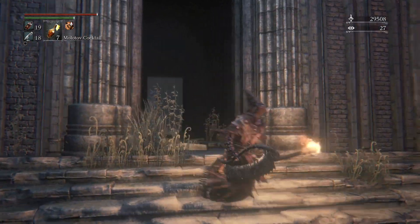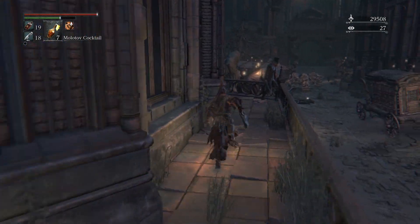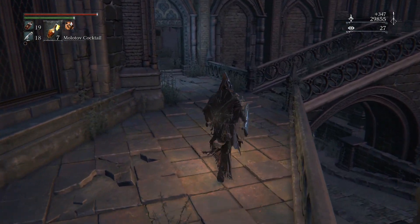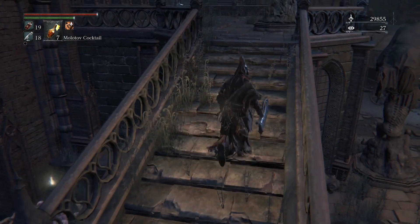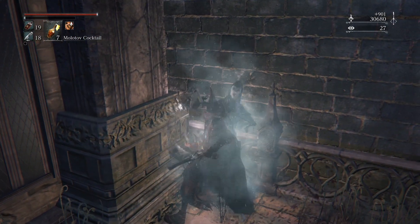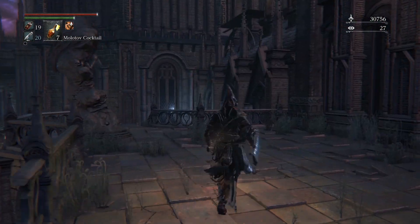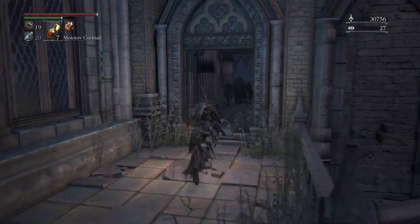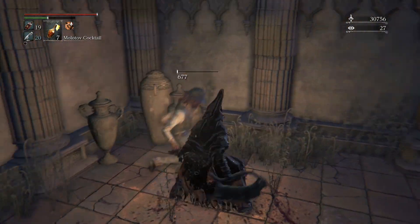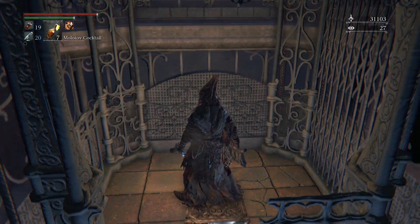This is where we fought the hunters. We're going to head straight up the stairs and kill this guy with the rifle before he shoots us. Then continue on up here to kill the bell lady so we don't have to worry about respawns anymore — she's really annoying. From here, let's go back down and take a right, and this will actually open up a shortcut elevator. Shortcuts are always awesome.